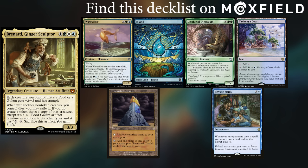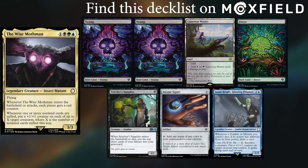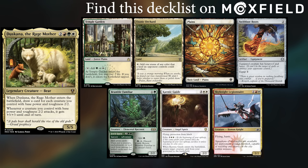I am, however, still testing out my Bernard deck, and I keep Wave Sifter, Island, Displaced Dinosaur, Yavimaya Coast, Tarnished Citadel, and Aristic Study. Felix is playing the Wise Mothman, keeping Two Swamps, Llanowar Wastes, Forest, Stitcher Supplier, Arcane Signet, and Jason Bright, Glowing Prophet.